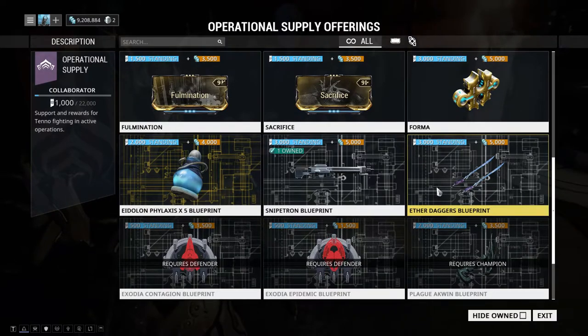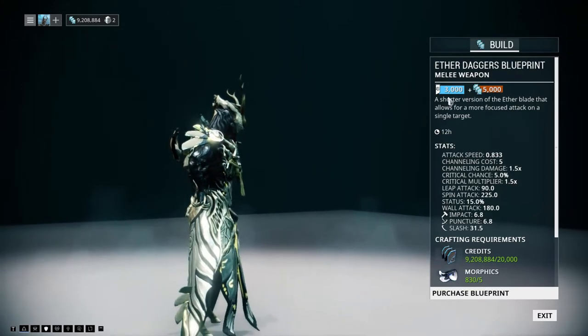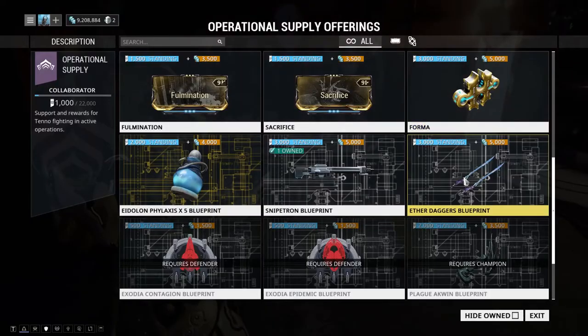We have the Aether Daggers blueprint. It's worth noting this is an alert weapon blueprint that you can get elsewhere, so I wouldn't spend the 3k standing for this — it's something you can get through alerts.